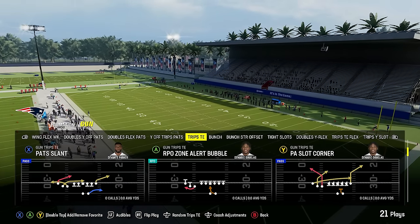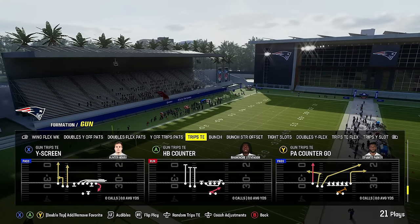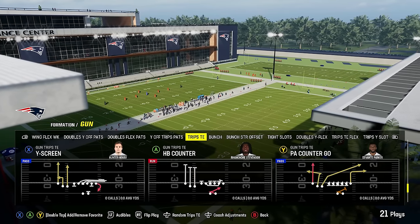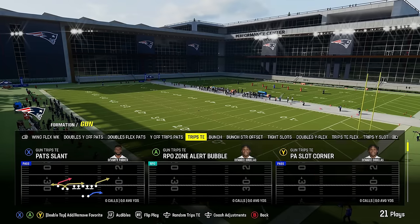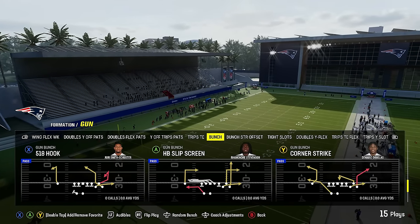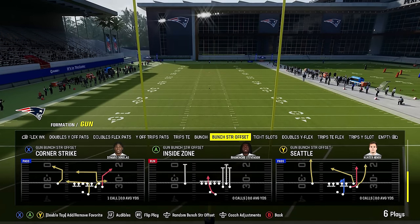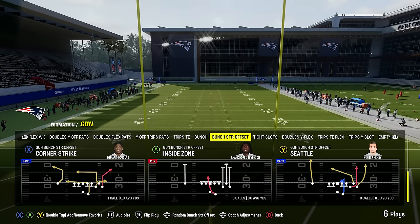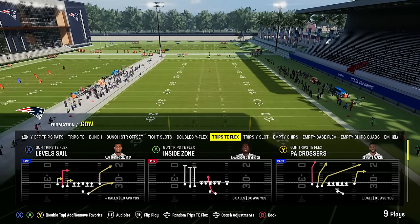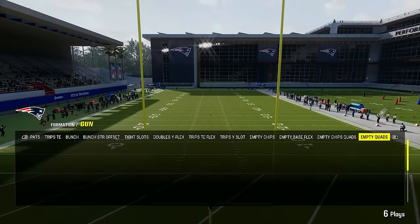Then you get to trips tight end, which is one of the best formations this year but kind of slept on — one of the best players in the world just won a tournament using this formation. You've also got a pretty good gun bunch with verticals, corner strike, mesh, and the unique pat sale play. Then the bunch strong offset with corner strike, verticals, wide trail, and even a toss play. You've also got tight slots, doubles, some trip sets, and a bunch of empty sets. If you like to spread things out, this is a playbook you'd want to look at.